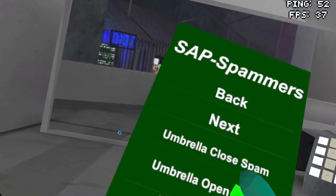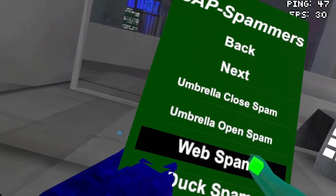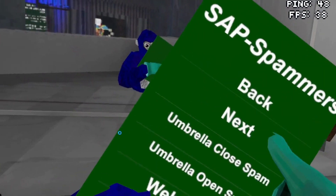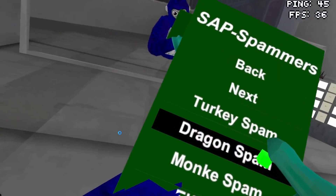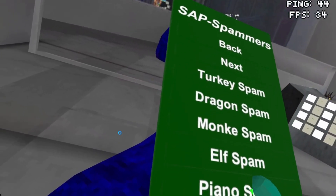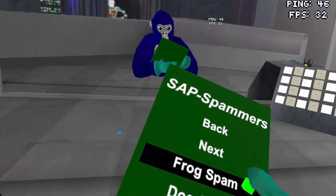Umbrella, umbrella open, web, duck, pillow, turkey, dragon, monkey, elf, piano — which I'm like, yeah, I don't think this works, sadly. And then frog.